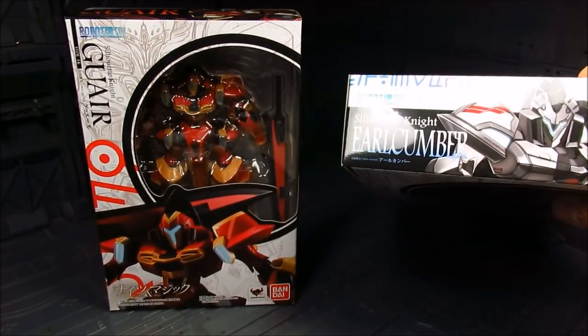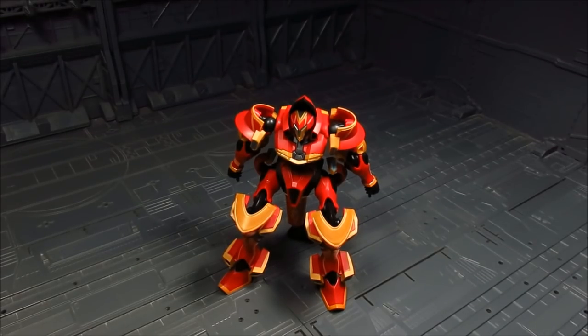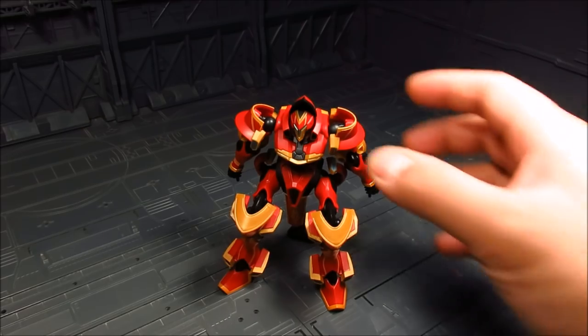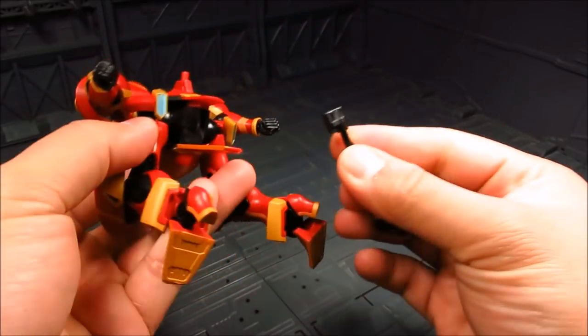That's pretty much it for the box. Let's start with Goire. In the show they made the silhouette knights in the beginning kind of sluggish and really heavy — kind of like the Jaegers from Pacific Rim — which is good. Then later on in the show when they get their upgrades, their limbs are able to move a lot faster. They usually have this pre-deployment where they're just sitting down, and it does come with a base — or a stand — that goes on the other side. It's a three-piece thing that you have to assemble.